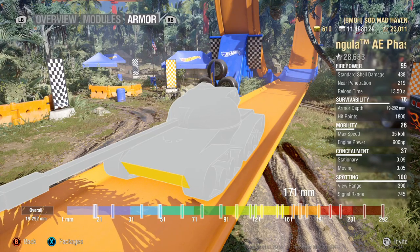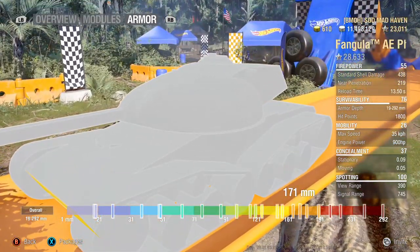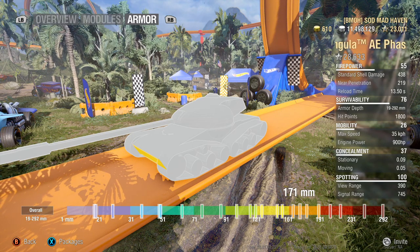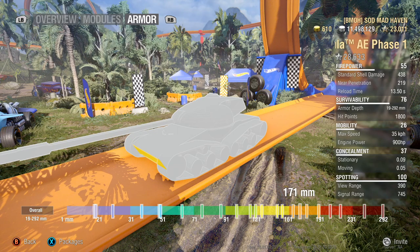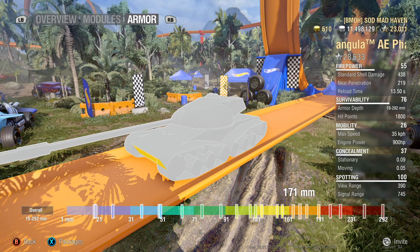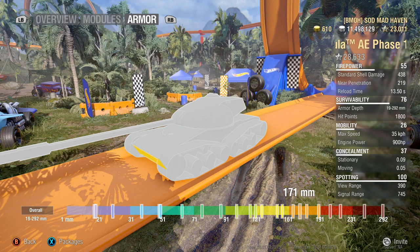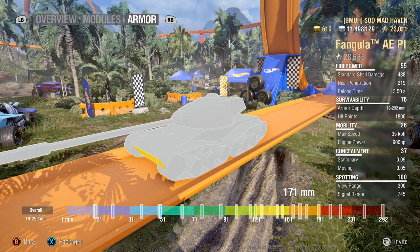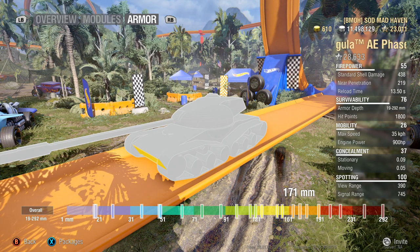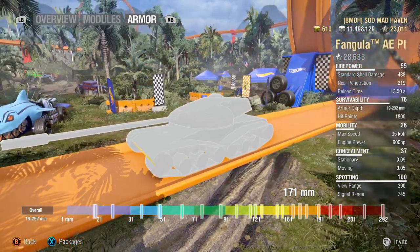The lower plate is a tad bit flat compared to most, but it still has a slight angle. If you are coming around a corner at about a 40-degree angle, you can actually bait shots. Your top plate is over 120, your lower plate at 171 — that 171 is actually equivalent to 310 to 304 millimeters thick at this angle coming around a corner. Unless they're loading premium or shooting heat, just increase your angle a tad bit for an auto ricochet.